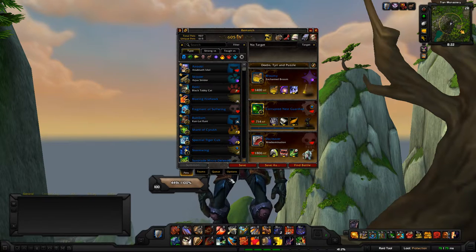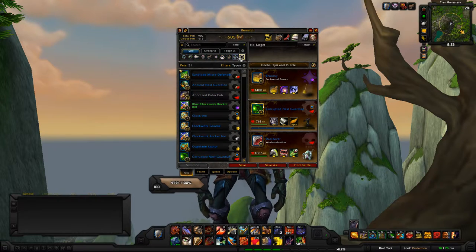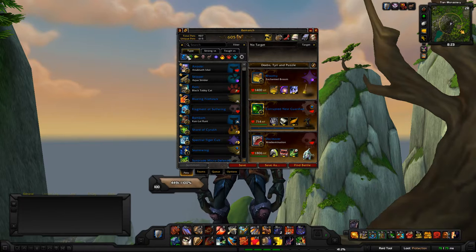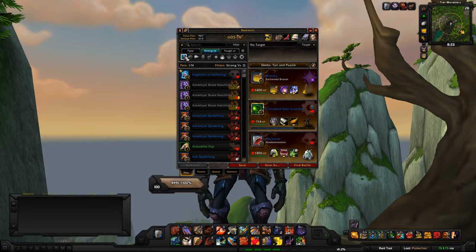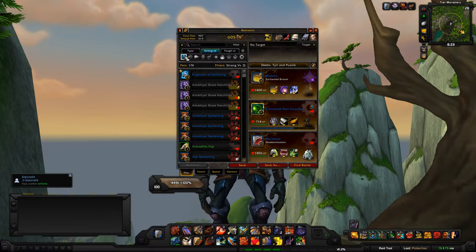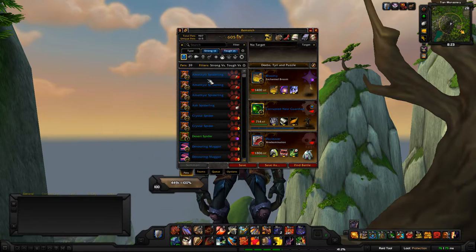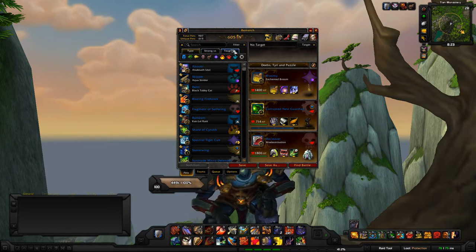It's the same as in the regular Blizzard interface but makes it a bit more ease-of-use. If you don't want to search for any particular ones, just click on the one you want and call it a day. You can also do the 'strong versus' filter — for example, looking for something strong against humanoids — and there's a 'tough versus' tab as well. I don't really use those tabs but they're there if you need them.